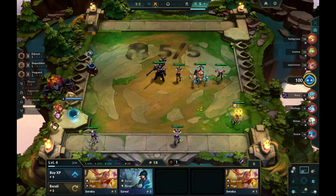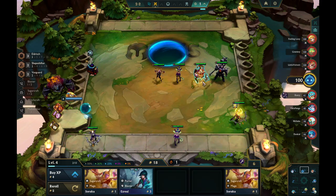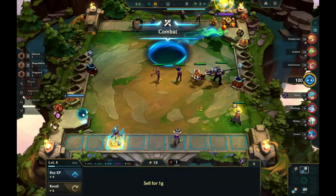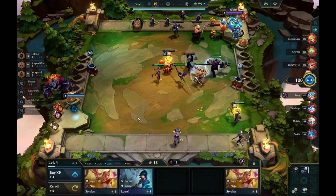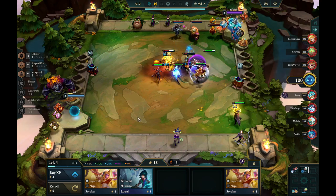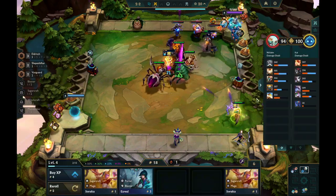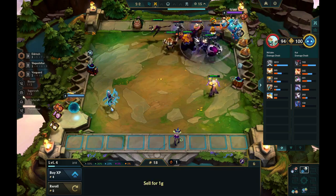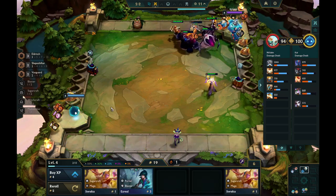If I wait for my next augment, there's a chance I could have more options to take. For example, if I get frost, I can go tank items with a belt and a rod, and then make items for Varus like Infinity Edge, Last Whisper. That would feel a lot better than just having a Morello early game versus pretty much no healing, because early game there's not a lot of healing — it's very minimal. So Morello has a lot lower impact in early game than it does late game.